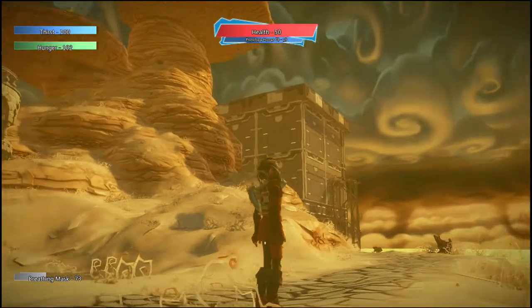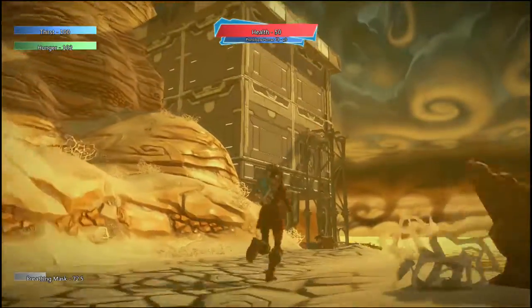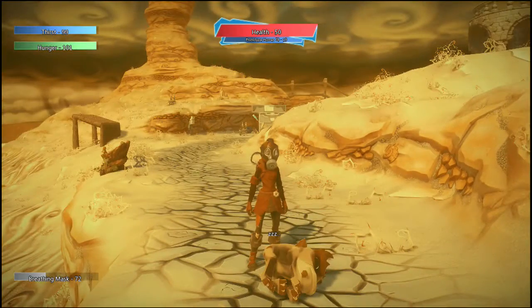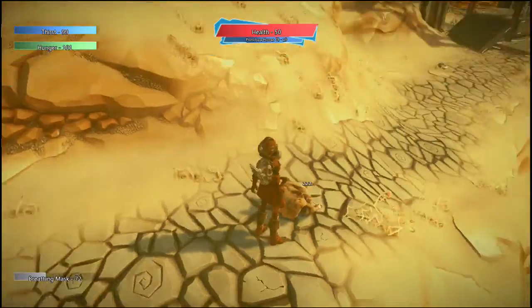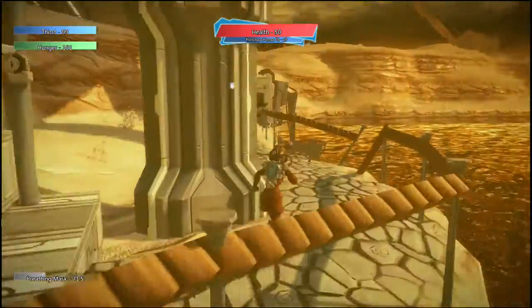We've advanced to the next section of the island and here is a rather large facility — this is one of the most important facilities in the game. Here's another enemy as well called War Toads. During the day they're invincible and they sleep, so during the day you don't have to worry about them. But at night, they're one of the nastiest enemies in the game.